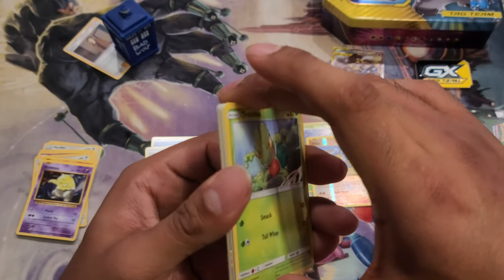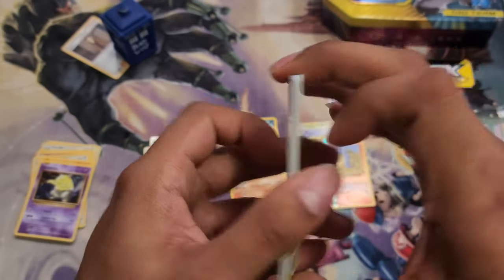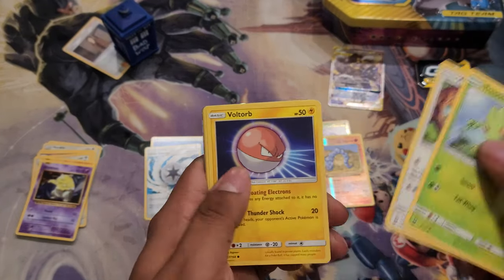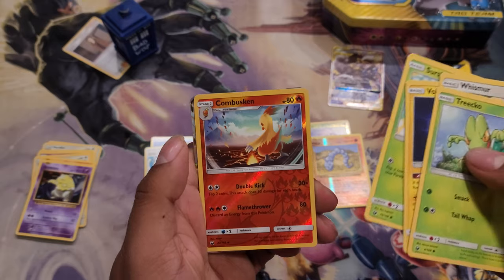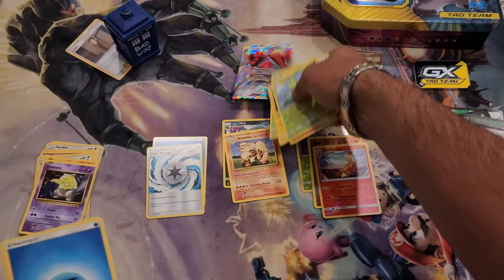I can see that already — I don't know if you guys can see it. I got a shiny, I don't know what it is but I did get something. There we go. Starting with Treecko, Wismur, Voltorb, Slugma. Reverse rare Combustion and a Scizor — Scizor GX, very nice! Put him up there.